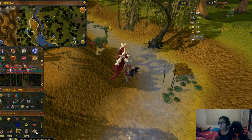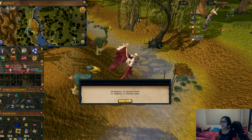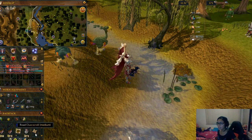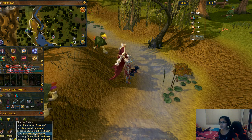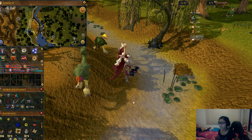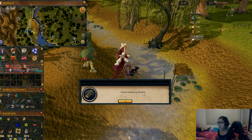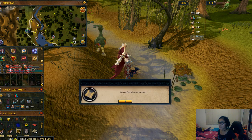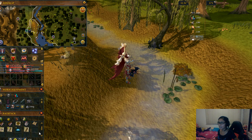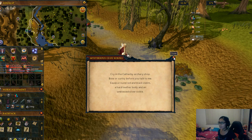There we go — the coordinates are now matching those on my clue scroll. Once you are sure, you can try digging. Right-click the clue scroll and dig. And there you go — you will get the scroll back that you need for your next clue. This is the other clue that I need to solve to get the reward.